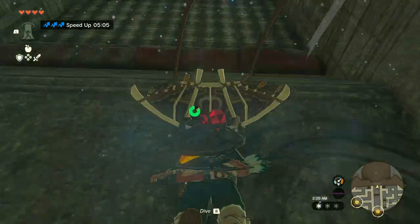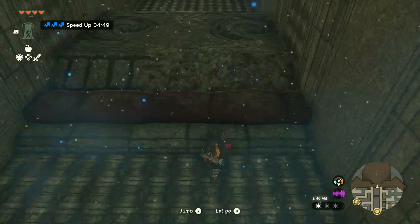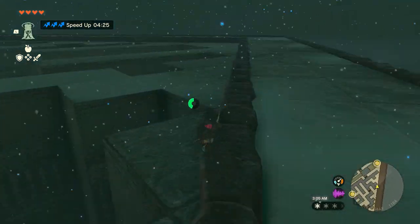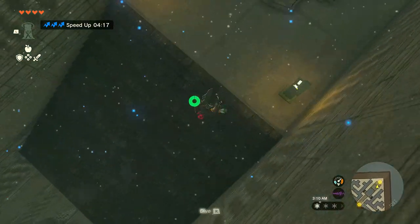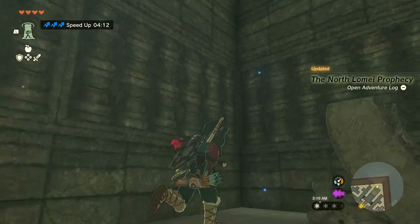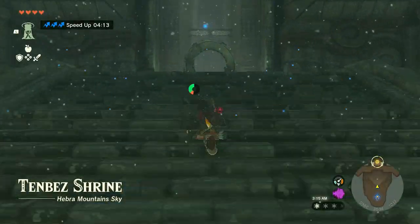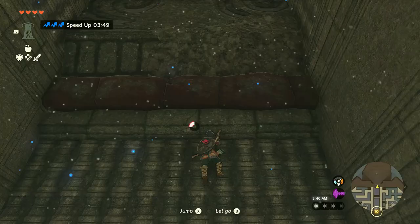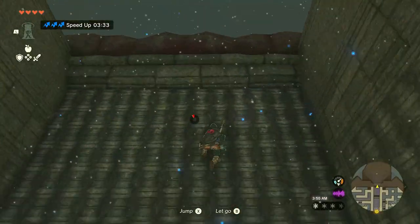This time I'm using a level 3 speed elixir so I can reach the top faster, and I'm also using stamina recovery food. As mentioned, unfortunately most of these walls aren't climbable, so either solve the maze by gliding or travel to the shrine or travel medallion on top, then climb and activate terminals by diving down from there.